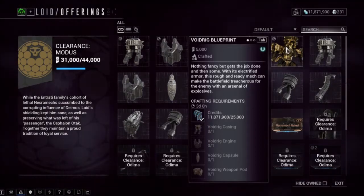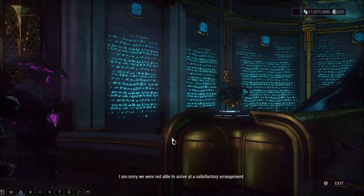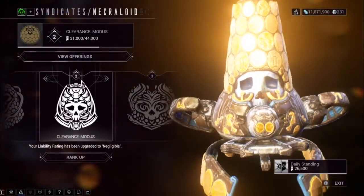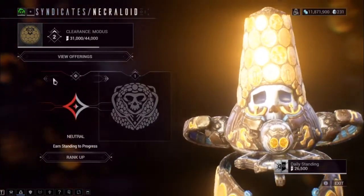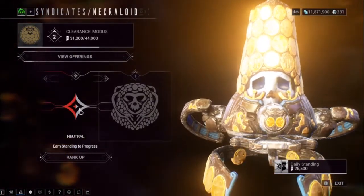In order to be eligible for those blueprints, you need to make sure you are Rank 2 with the Lloyd syndicate. I'm going to return to the main menu and click on Necroloid Standing — as you can see, I'm currently at Rank 2. Here is how the Heart of Deimos syndicate works.